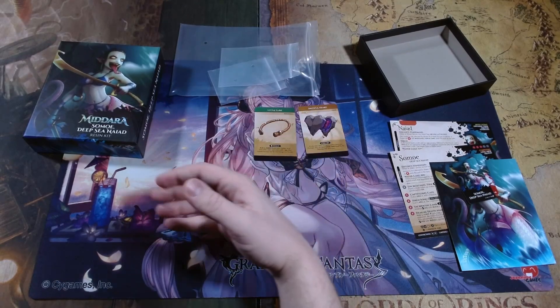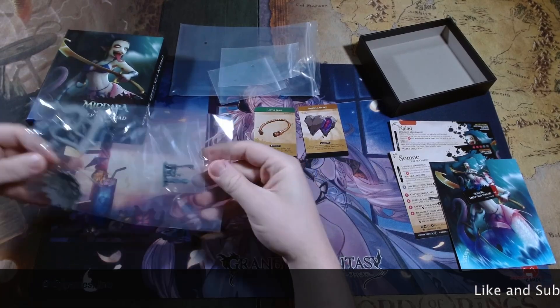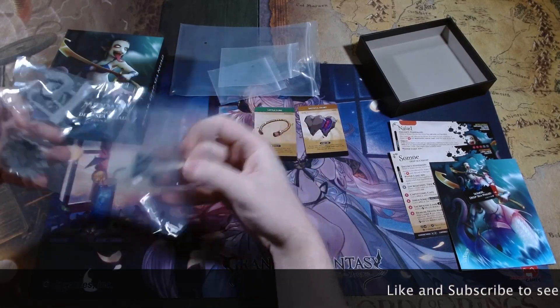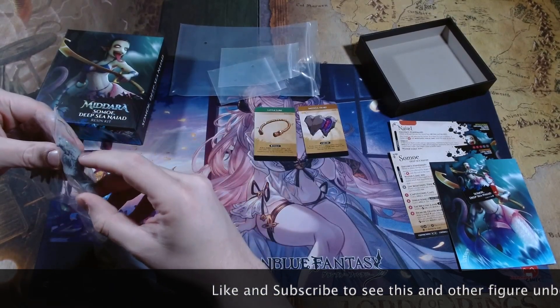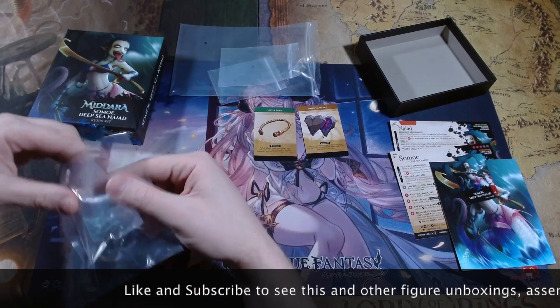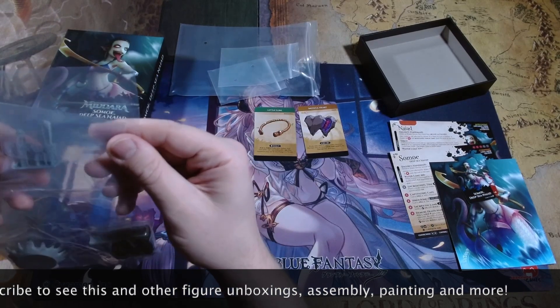We have the miniature right here. We have a base, her kind of coils and scales, and then we have two swords and her head. Kind of hard to see through the plastic.